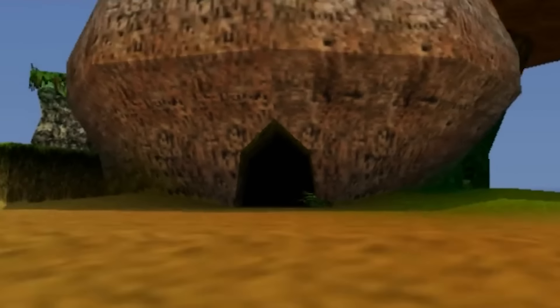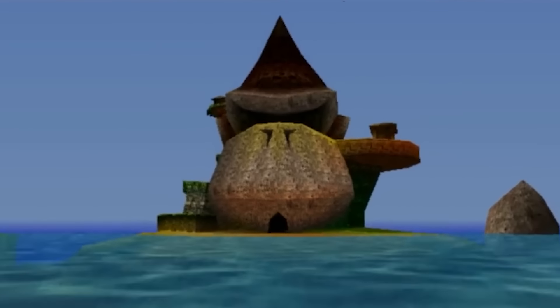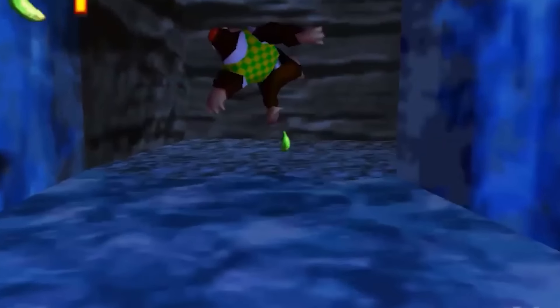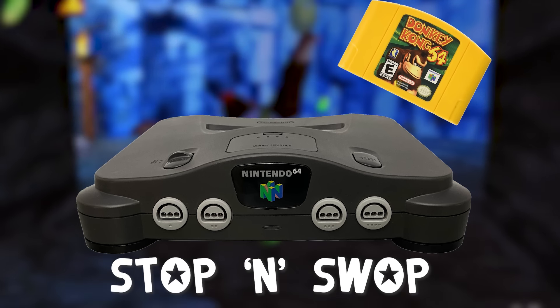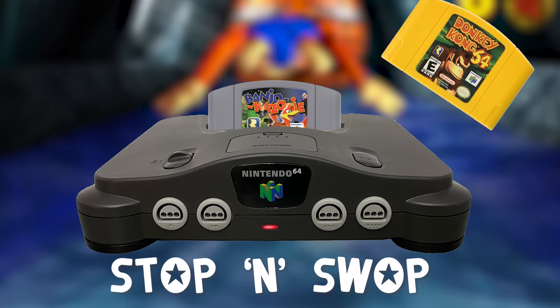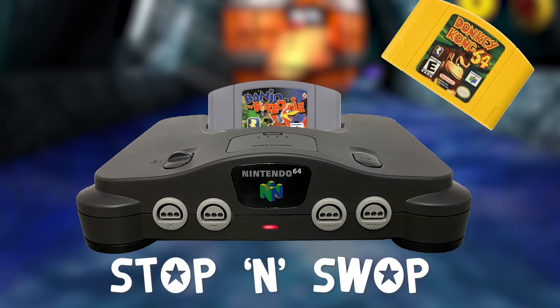To begin, we'll go through this location by location to explore all that was cut and altered found within the data. Starting with DK Island itself, specifically Donkey Kong's treehouse level. As seen last time, the treehouse originally contained a fridge that had Banjo-Kazooie's image on it, likely meant for the stop and swap feature that we touched upon last time, which we'll further elaborate on later in the video.